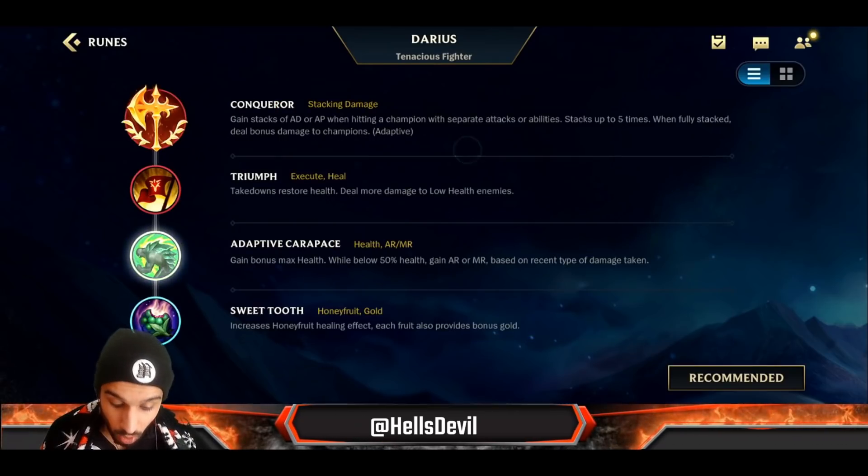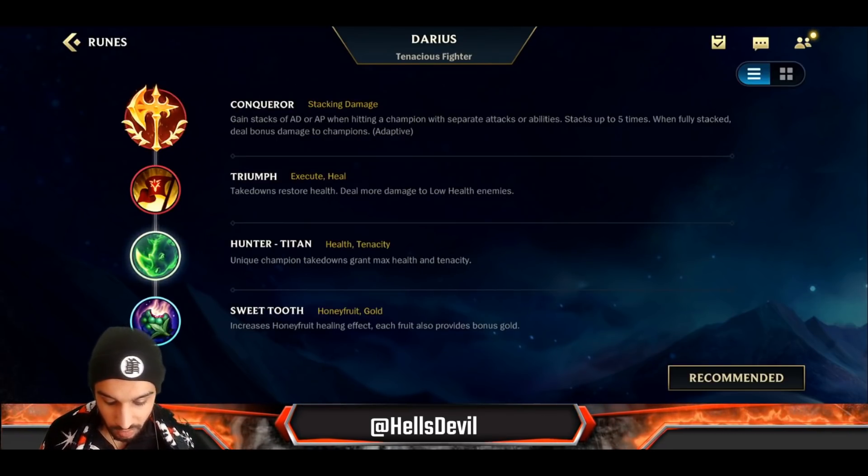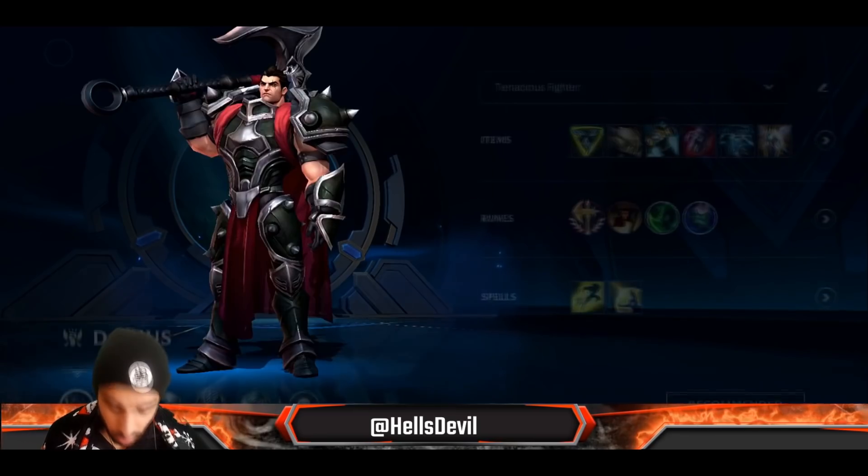Third rune: Hunter Titan if the enemy has a lot of CC, or Adaptive Carapace if the enemy doesn't have a lot of CC. Fourth rune: Sweet Tooth, because Sweet Tooth is broken.